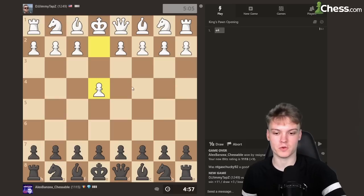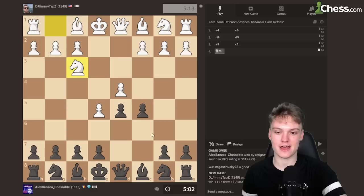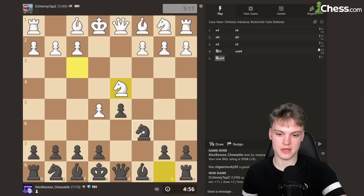Opponent opening up with e4. Going to be trying out another rock solid Caro-Kann — it is the e5 line. Not gonna be playing bishop f5 in this rating climb anymore. Going to be sticking with the Bodvini-Karls variation. Against any lines that are not Nc3, we're going to be going for cd, destroying the center, and playing Nc6.